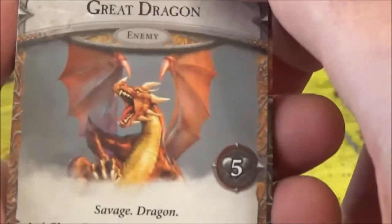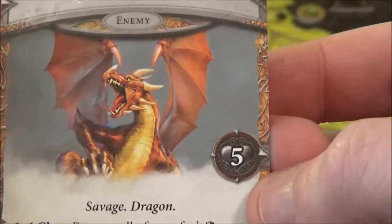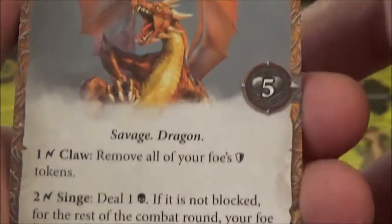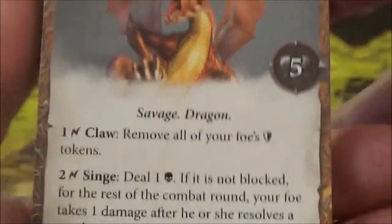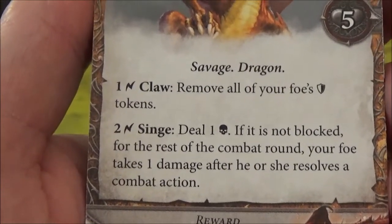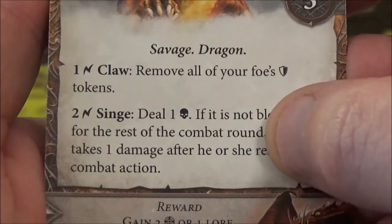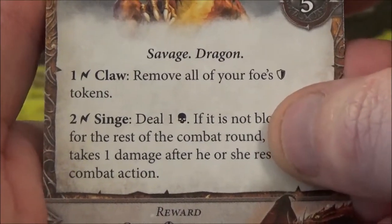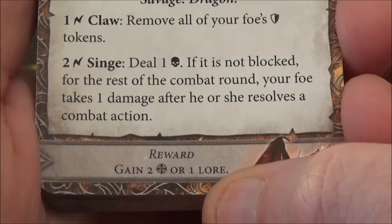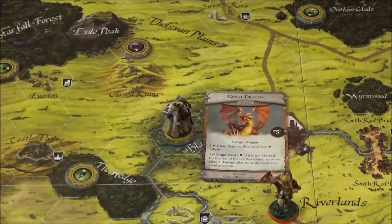He gets a great dragon. Oh God. It's a lot worse than it sounds - it's only got five health, so we might have a chance. How can you have a dragon with five health? Savage dragon: one surge - claw, or remove all of our shield tokens. Well, that's not too bad. Two surges deals one combat damage; if that is not blocked for the rest of the combat round, we'll take one damage after each of our combat actions. So basically you'd be smouldering and still taking damage - it's like damage over time for the rest of that combat round. Reward for defeating it is gain two gold or one lore. Let's see if we can do it. At least it's only got five health.